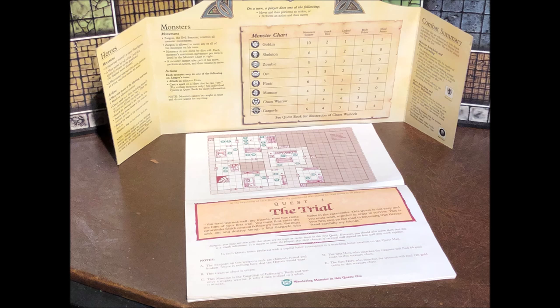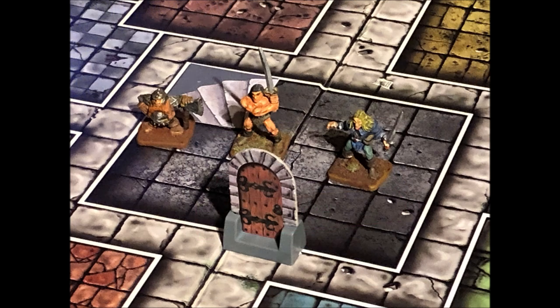Game layout is pretty simple. Zargon lays out the game's components in a convenient manner and sets up the Zargon screen with the quest booklet behind, out of sight of the other players. The spiral staircase or entrance to the dungeon is placed in the appropriate room, and then each player takes a turn starting with the player on Zargon's left, continuing clockwise around the table, with Zargon going last. This turn order is maintained until the end of the game. Winning is accomplished simply by completing the quest's objective, or by the defeat or deaths of the characters, in which case Zargon the evil wizard player wins.